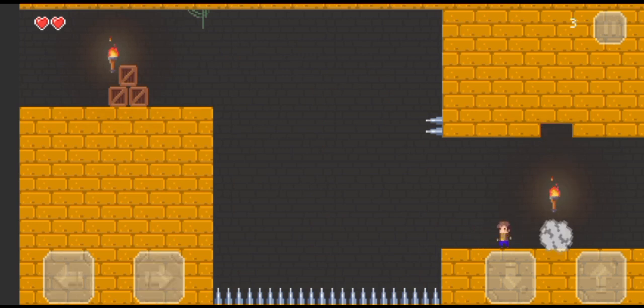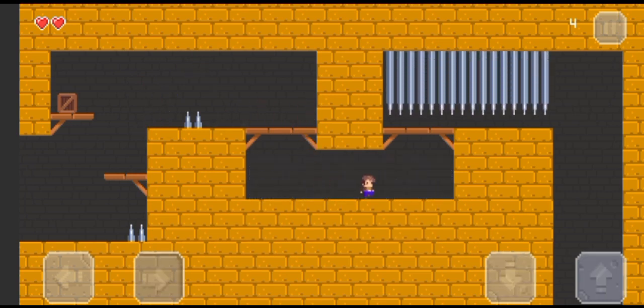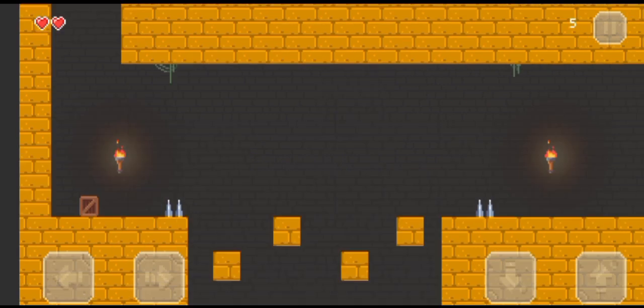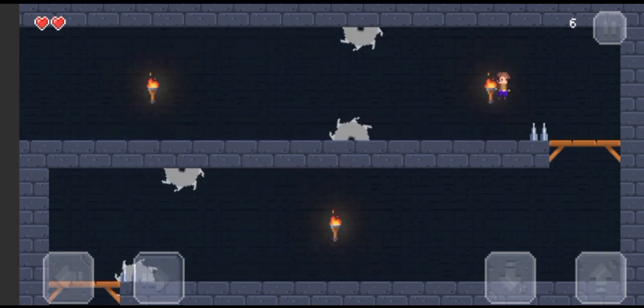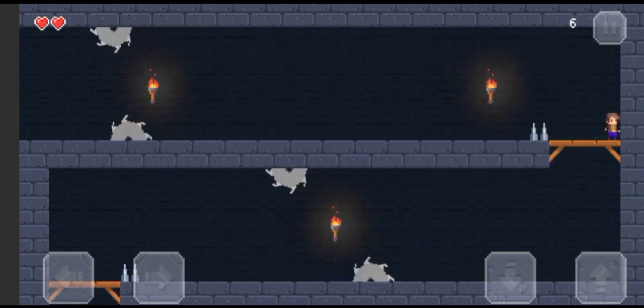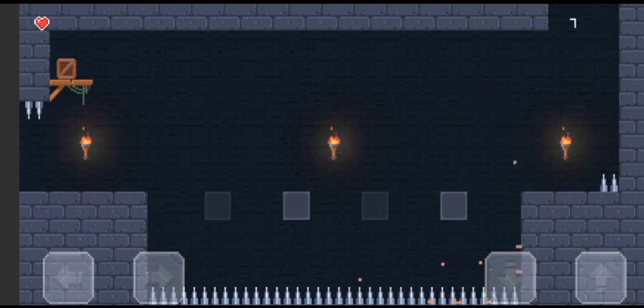Oh my god, I was literally touching the spikes — I don't know how I didn't die. I just need this box, and I made it fall off the edge, but I don't think we need it. Okay, I'm not going to make it — yes! I've got two lives this time so I've got an extra chance. It literally bumped me off the edge.